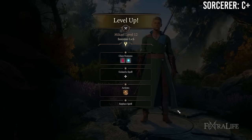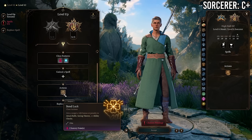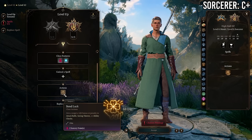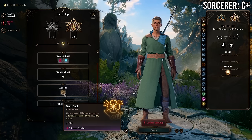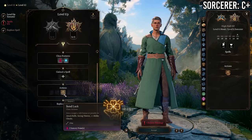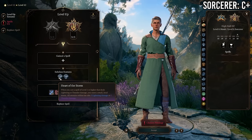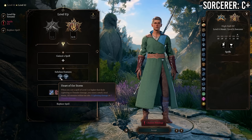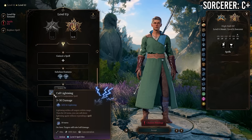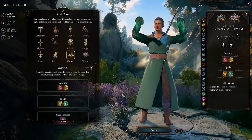At 6 Monk / 6 Sorcerer you gain a sorcerer subclass feature — which tends to be pretty strong — and another spell slot and Sorcery Point, giving you six total Sorcery Points allowing you to use Quicken Spell twice, in exchange for losing Evasion and Stillness of Mind. If going Sorcerer/Monk, I'd probably go 6/6 or 9/3 — either be predominantly a monk with some utility sorcerer spells, or a complete hybrid using sorcery spells when needed and punching the rest of the time.